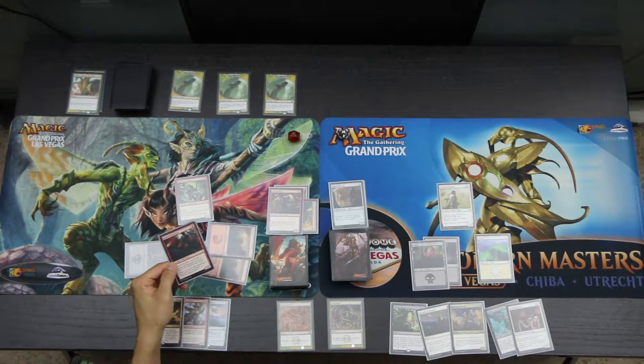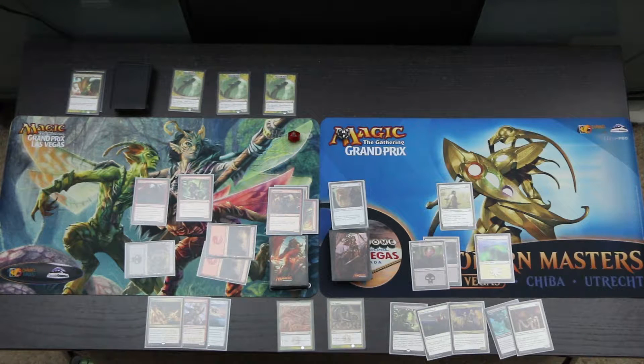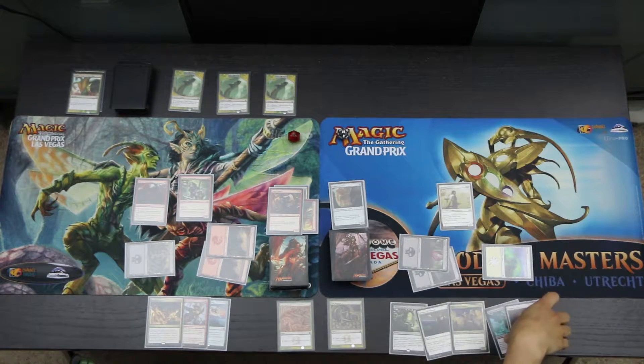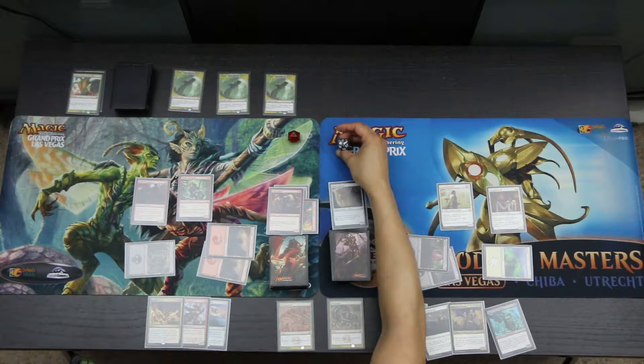The Headstrong Brute says it can't block, which doesn't matter for this game. It also has Menace as long as you control another Pirate — another keyword ability that doesn't matter here. In order to be mana efficient, we tap everything and play the Inspiring Cleric. When Inspiring Cleric enters the battlefield, you gain 4 life, so Vraska goes up to 18 life. Then we pass the turn to the Hydra.